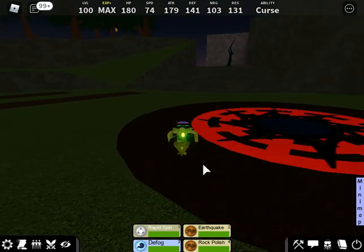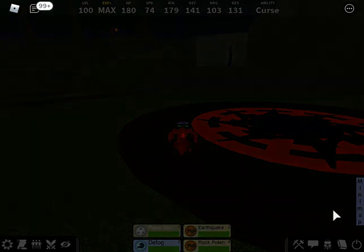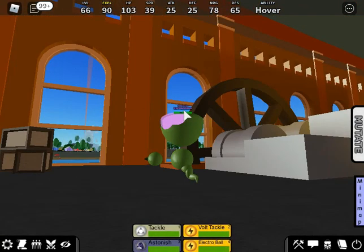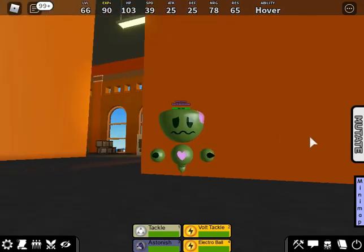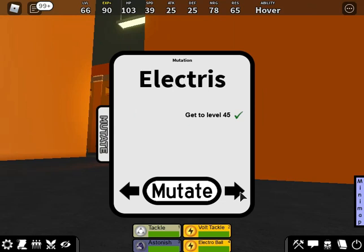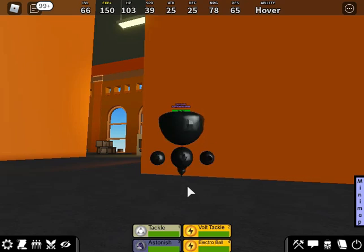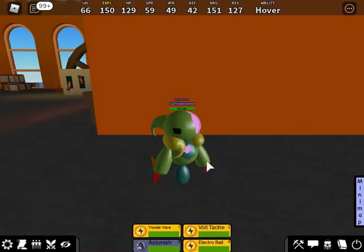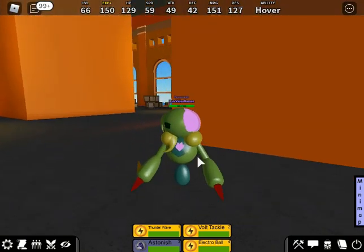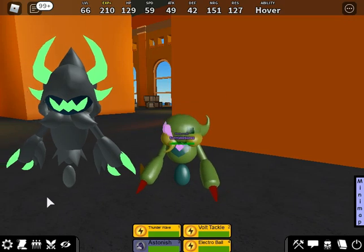And with that, that should be all the skins for part one of this year's Halloween event. Now we move on to the showcase. Starting off with Elatoid — a little zombie, sickly-looking version of Elatoid, which can evolve into Gorion at level 45 and Electrus at level 45. I will be mutating into Electrus. This is Elatoid, basically just the same zombie aesthetic.